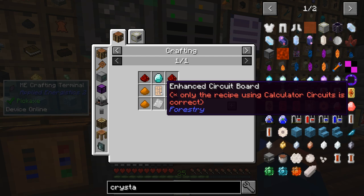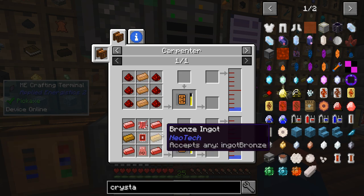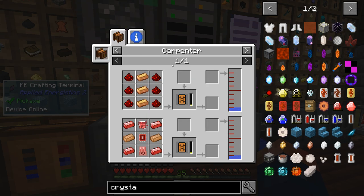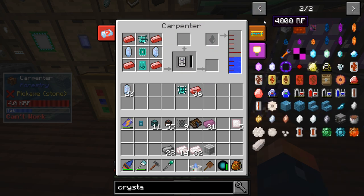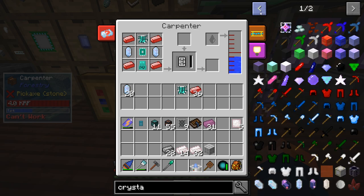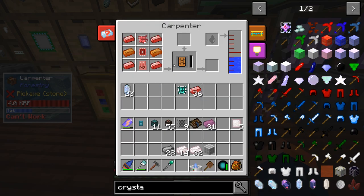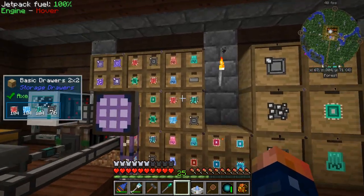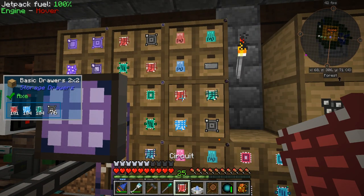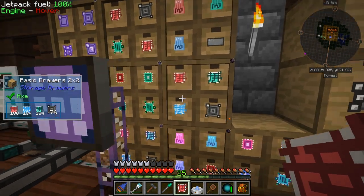The crystallizer requires the structure block, circuit boards with copper dust, and an enhanced circuit which requires red calculator parts. I don't have one of these automated — this is the only one. We do have a carpenter in here, so I'm probably going to set this one up for that. I just need a few of these circuits.